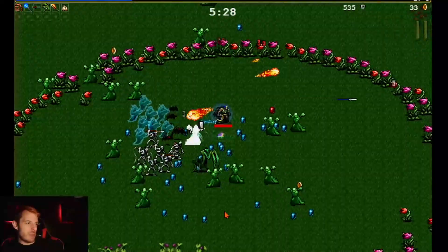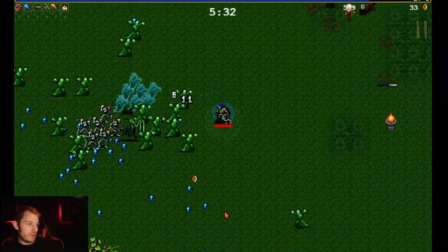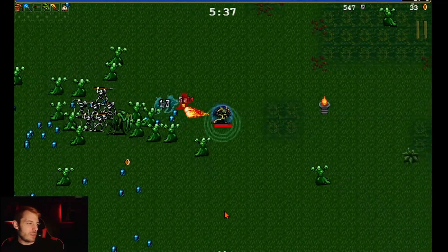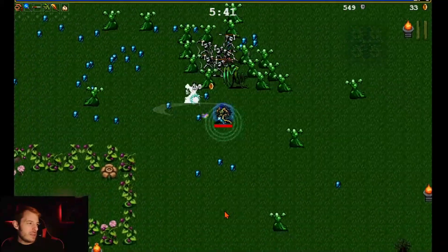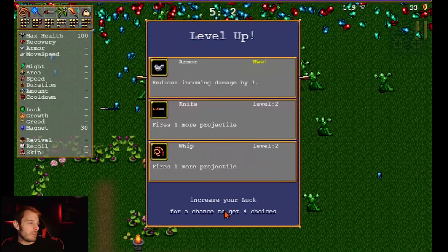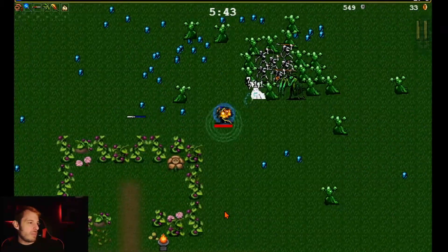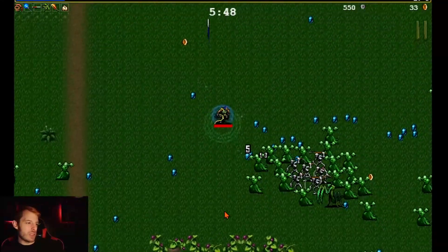Let's get that red gem — maybe it'll give us a level. We got a level! Whip now goes in two directions. If you get another whip upgrade it whips upward too, which is helpful.